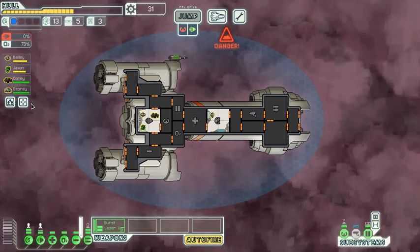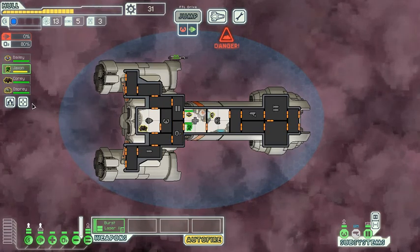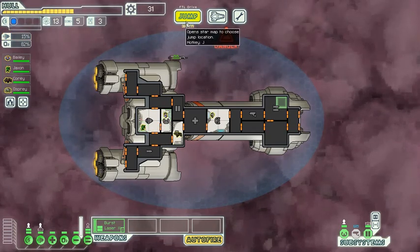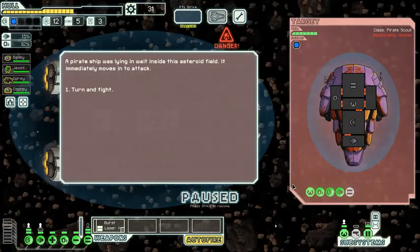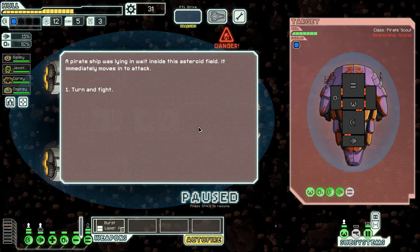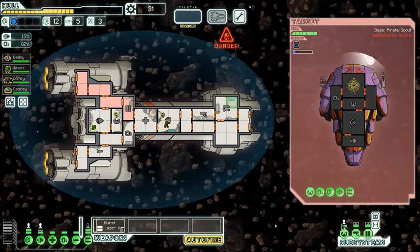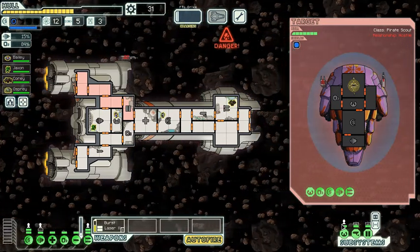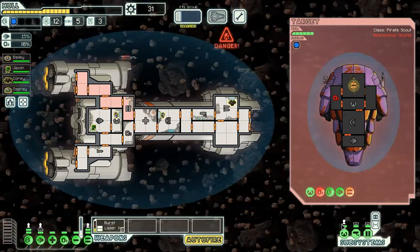So if I shut all the doors and send the injured crew members to the medbay to heal up, we should be ready to head back to our positions and make the jump to the next beacon. There's an asteroid field here. So I'm going to have to fight someone — a pirate ship was lying in wait inside this asteroid field and it immediately moves in to attack. The asteroids should take out his shields because we're in an asteroid field, and asteroids will constantly batter the ships. Oh, they missed a lot — they must have good piloting.